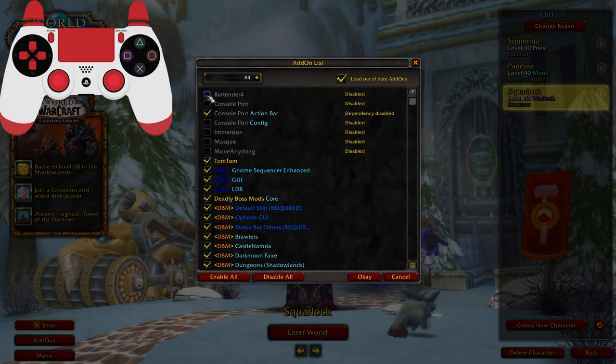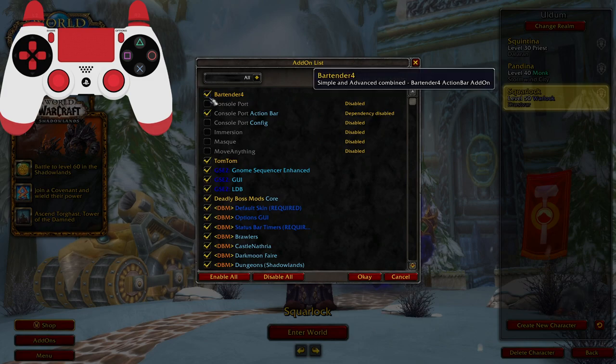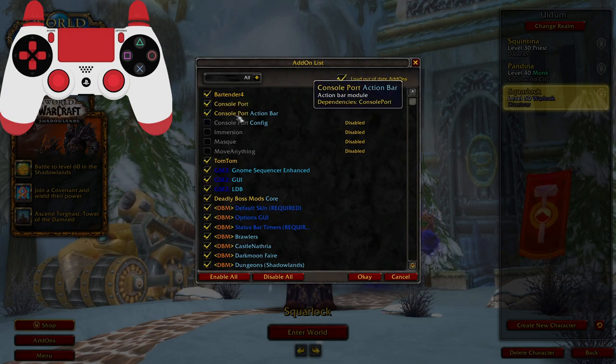Let's make sure our add-ons are enabled — Bartender, ConsolePort. I'm going to keep the action bar for the time being, but I will not be using it for the setup. The reason I'll allow it to remain is so that if you do decide to use the action bar, you won't have to completely redo the entire setup all over.